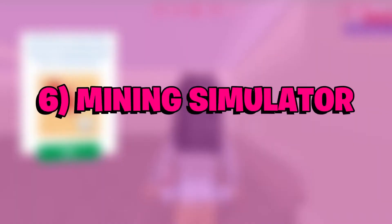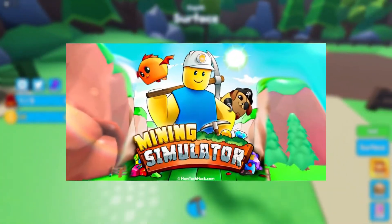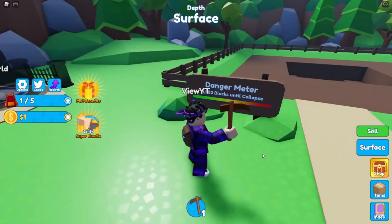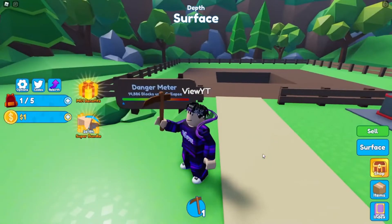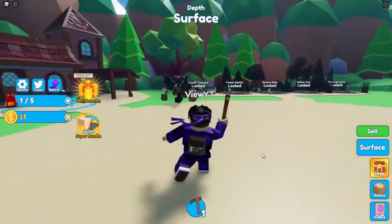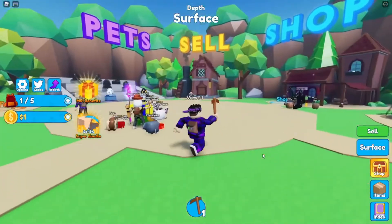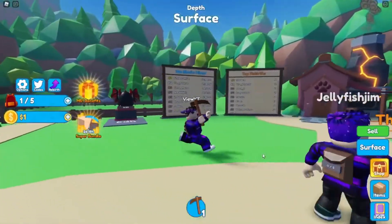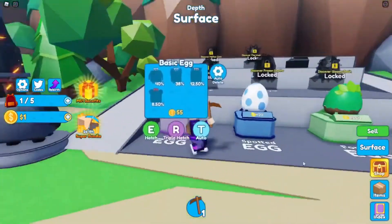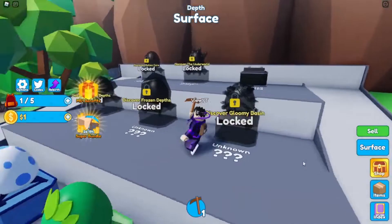Number 6: Mining Simulator. Rumble Studios created the Roblox game Mining Simulator. The game revolves around the player mining blocks and selling them for coins in order to make a profit. Coins can then be used to buy better tools and bags in the shop, enhancing their mining efficiency even further. Once the player has earned at least 10 million coins, they can be reborn, which will reset their coins, tools, and backpacks in return for a permanent coin multiplier.